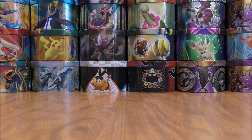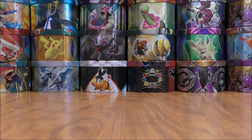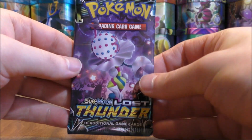So the blister pack is all opened up. Here's a look at the shiny Darkrai figurine — pretty cool looking. I like the fact that it is the shiny form of Darkrai. And then the two booster packs: one Burning Shadows and one Lost Thunder.